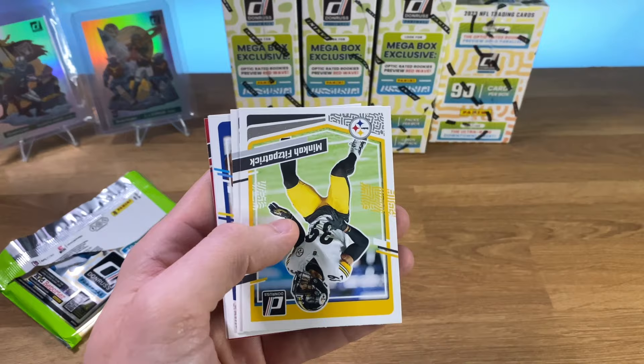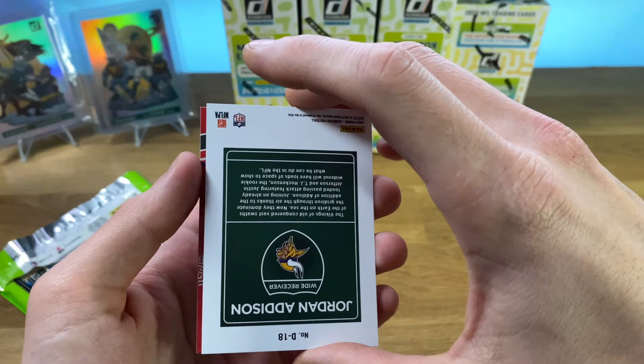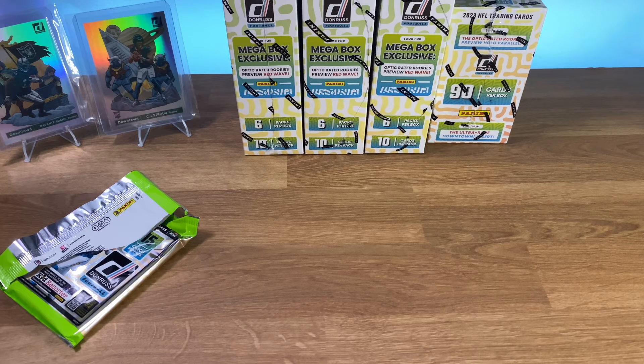Let's get through these ones. Got a Minka. Looks like a Byron Young, one of the rookies. And we have... Oh my God. You've got to be kidding me. You've got to be kidding me. Let me get this into a sleeve real quick. Holy cow. There is no way — I don't even have sleeves ready.